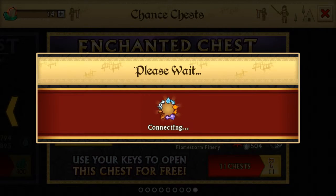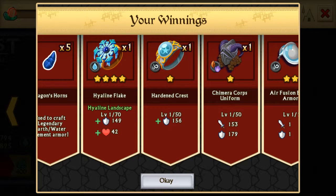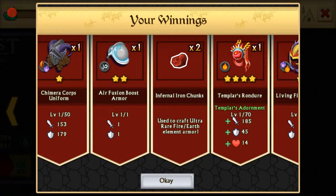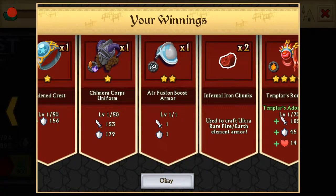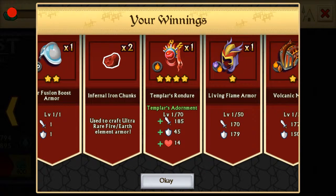We're just going to open 20 of these, because we haven't done a chest opening in a while. Okay, we've got a duplicate of a ring that we already have — it's a Force Devo. We got another Force Devo as well, Air Fusion Boost, and Templars Rondeur: 185 Attack, 45 Defense, and 14 Health — which is actually really good, especially for a level 1.